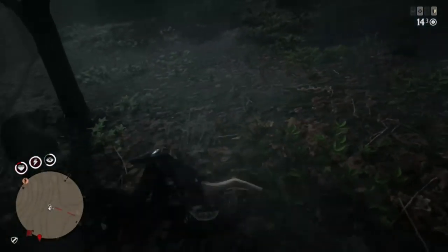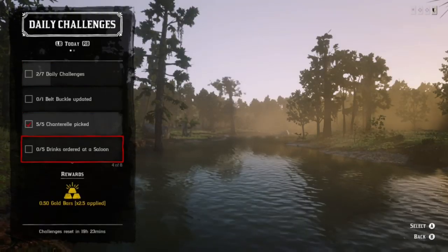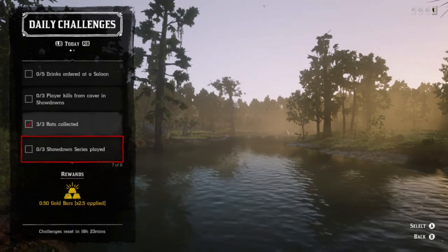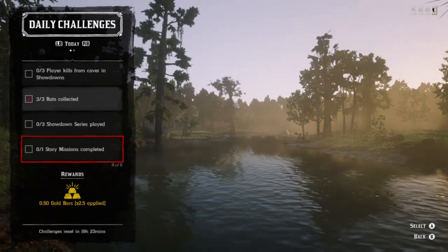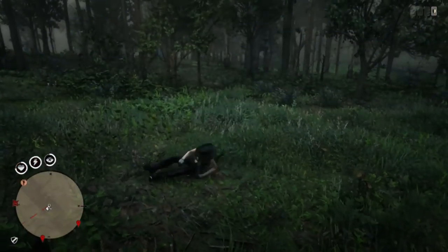Today's theme is something that hasn't happened in a while. I also ended up getting targeted by a couple of animals — we'll get into that in a little bit. You also have belt buckle, updated drinks, order at saloon, plays kill from cover, showdown series played, and story mission completed, so you can roughly get about four of these without leaving the session. Then you have the showdowns and the story mission if you want to go ahead and do those.